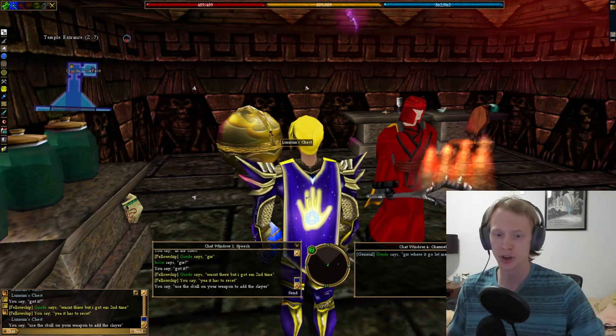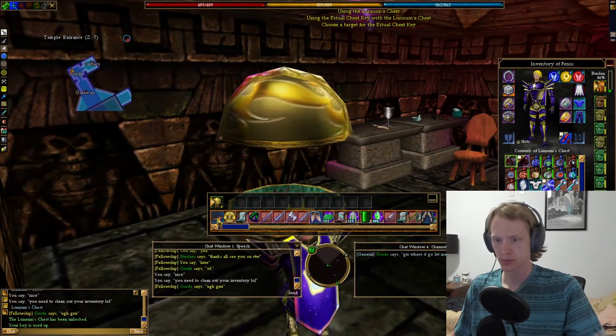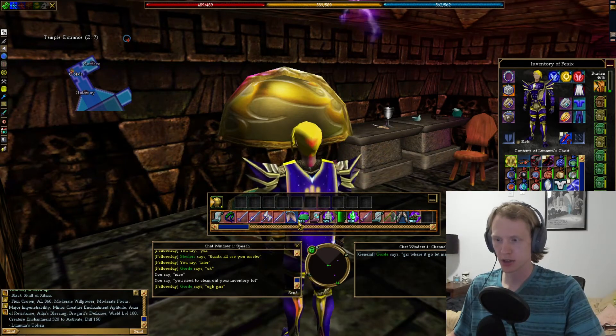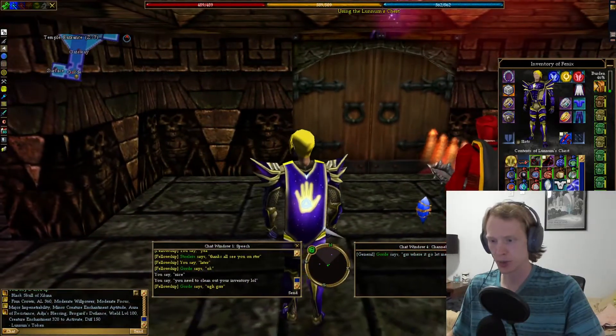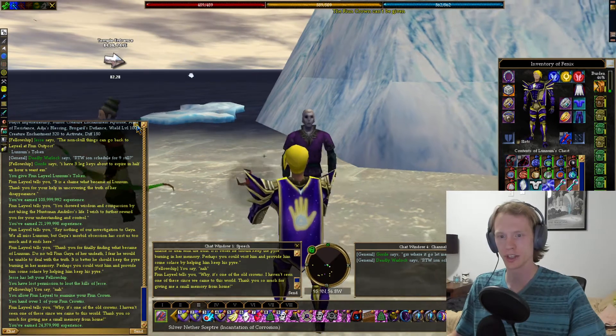If you're just bringing people along you can get 140 million experience total. We got the Token, the Crown, and the Black Skull. We're going to head back to Fionn Outpost — and there we go, 24 million with the XP Trinket.